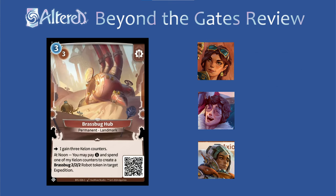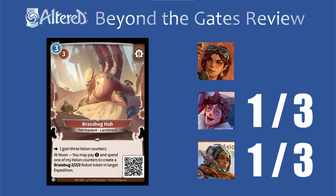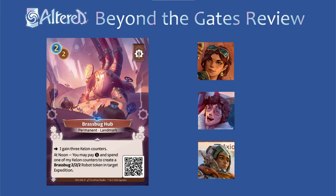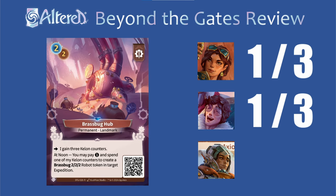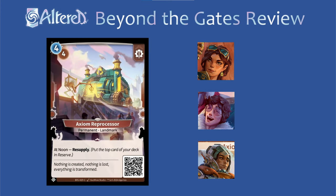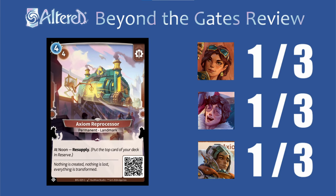Brass Bug Hub's honestly a little underwhelming as a permanent. For Trace and Subhash I don't really see a reason to play it, but because it triggers your hero effect and you want to have some bug synergies, I think it'll see a lot of play in Sierra until we get a better replacement, so I'll give it a 3 for now. The rare version is definitely a 1 in Sierra since you don't even get the hero effect, and for Trace it still seems unnecessary. If it sees play it might be in Subhash because you'll probably be running Ogun things, but at that point you'll be spending a lot of mana at noon, so it might not actually work that well in practice. The effect on Axiom Reprocessor is honestly super strong — I think a lot of heroes could really benefit from that free card every day, but I think the tempo loss is just too great to overcome, and because of that I'm just going to give it a 1 for each hero.